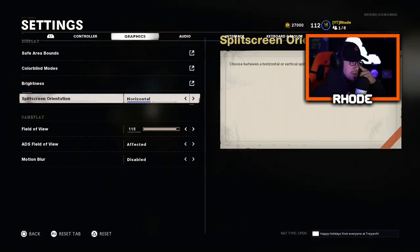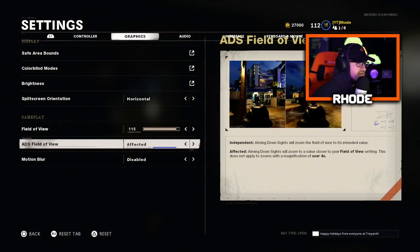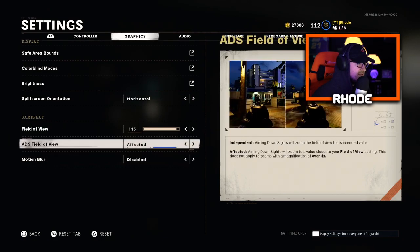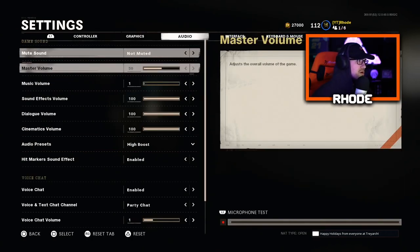Field of view is at 115 — I think 120 is just a little too much and it messes with your aim a bit, so I go to 115 and haven't changed it since release. ADS field of view — I'll leave that. Motion blur: disabled. Make sure motion blur is turned off.